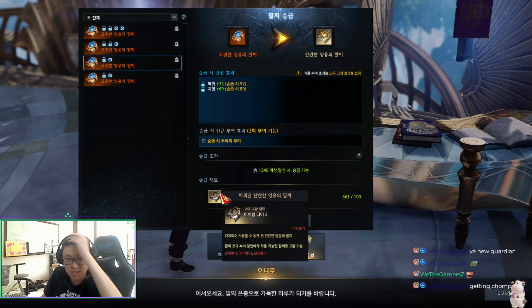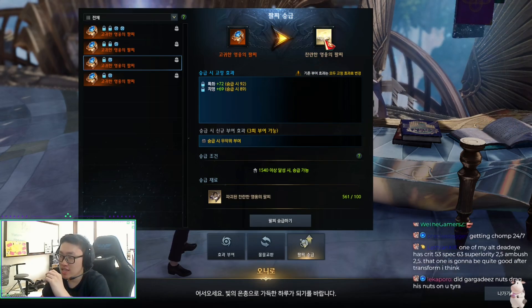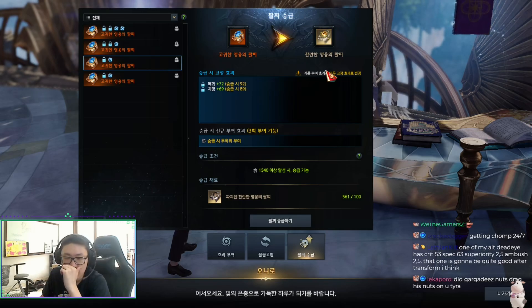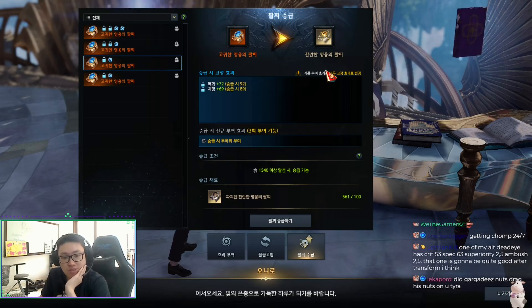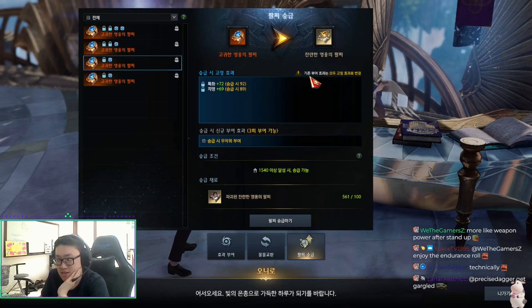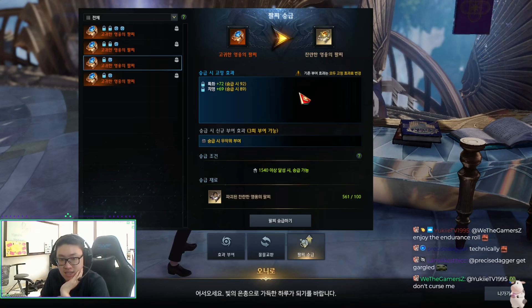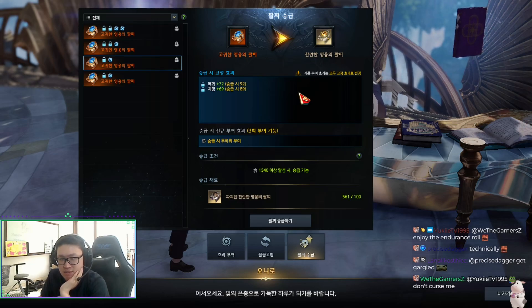It doesn't cost gold, just bracelet fragments. When you dismantle a bracelet, you get about six broken bracelet pieces. One example: a bracelet with crit 53, spec 63, superiority 82.5, ambush 2.5 — after transmitting to ancient, the values are on the lower side: 73 crit, 83 spec, 3% superiority, and 3.5% ambush.